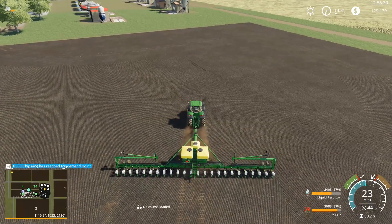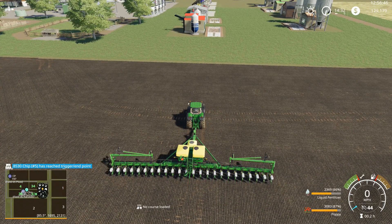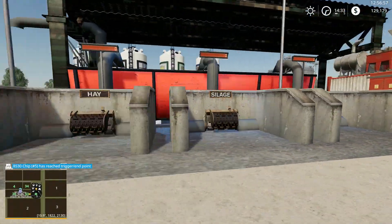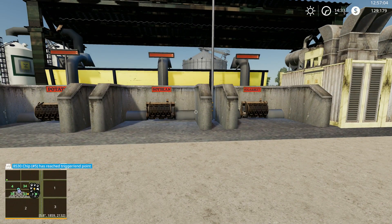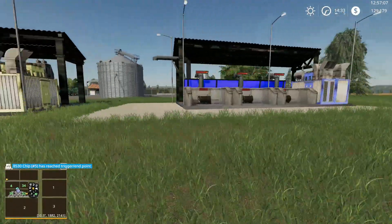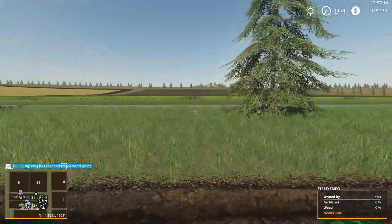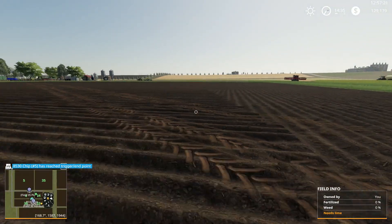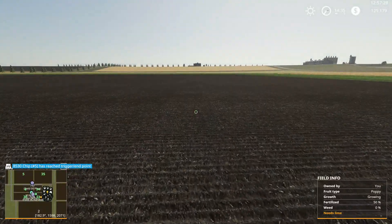Now I've got potatoes. Let's get off the tractor. We've got silage, straw, and hay. Potatoes, soybeans, and sugar beets - so we need sugar beets and soybeans. I've got potatoes for sure. This field needs lime - and I bet this one needed lime too. I should have done that before I seeded it.